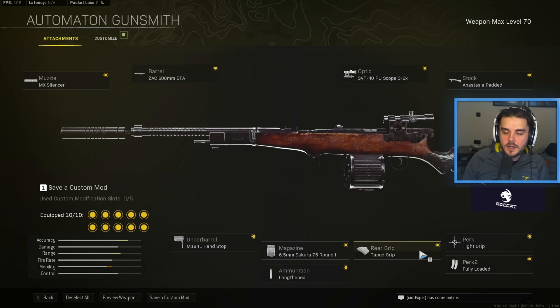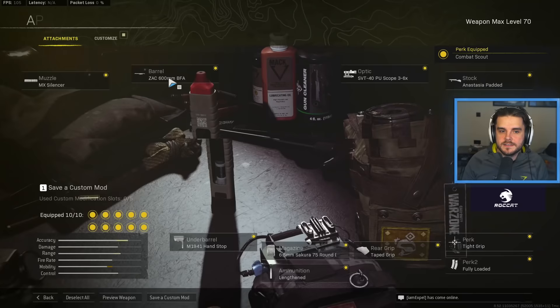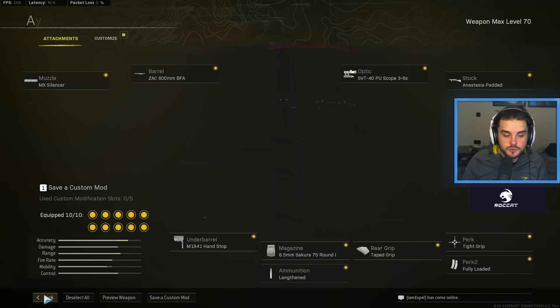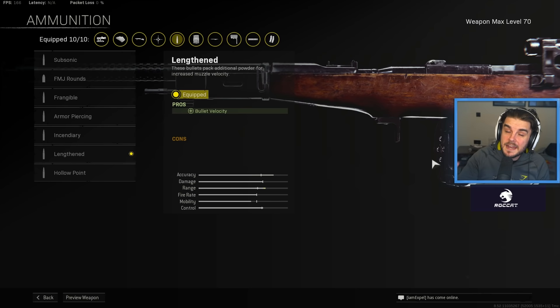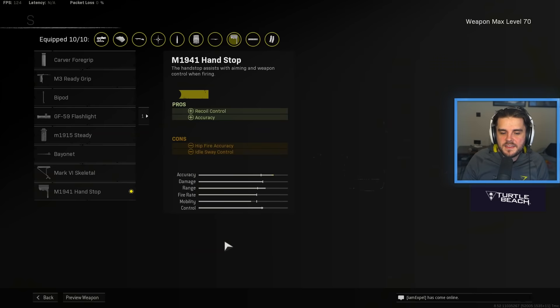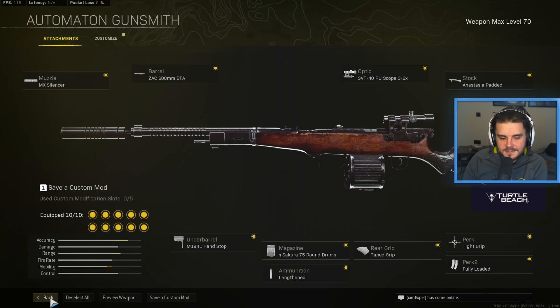Fully loaded. Because I'm running Combat Scout instead of Amped, I now run Tape Grip on my assault rifle and SMG. However, if you're using Amped, you can switch this for the Polymer Grip for even more recoil control. You want the 75 round drum Lengthened, which did get nerfed — it used to increase bullet velocity by 30%, it now does it by 10%. However, that remaining bullet velocity has been spread across the gun, which is why it is still very viable and one of the meta assault rifles. Finally, you have the M1941 Hand Stop which gives you recoil control and accuracy. Absolute laser — one of the best assault rifles, and you're going to see it used a lot in tournaments this season.